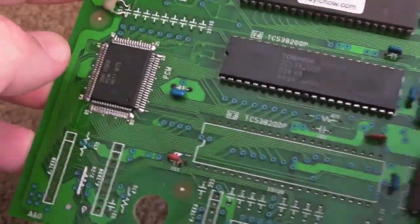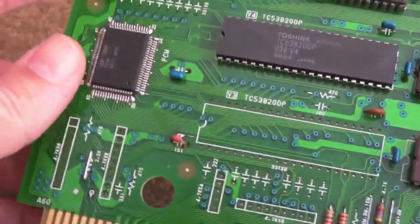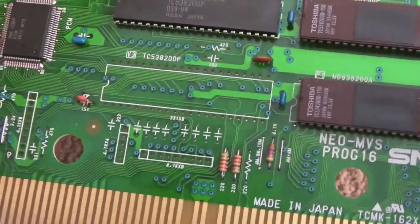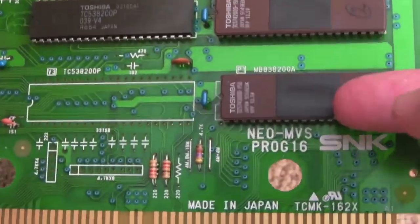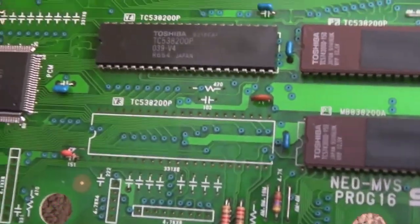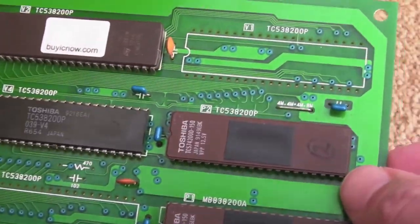Why it would happen on this original board was the other question, and it drove me nuts for a while. I wondered if it was the LS08 - I think the LS08 is related to the prog chips - because I've had to fit an LS08 before to get correct addressing of the P2 chip. But you can rule out the LS08. There were also a few other caps missing on here.